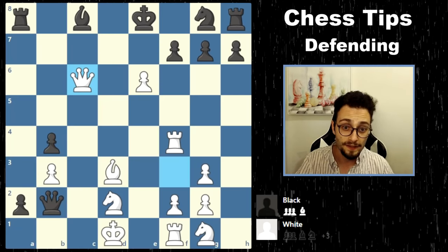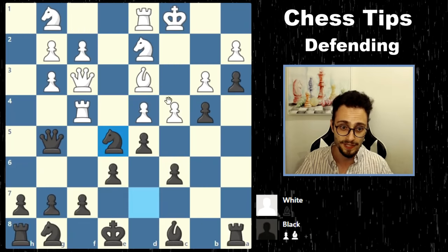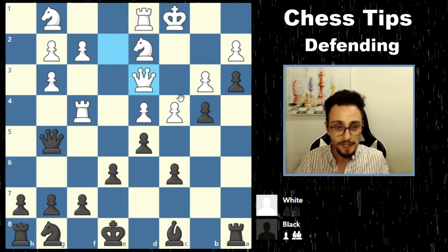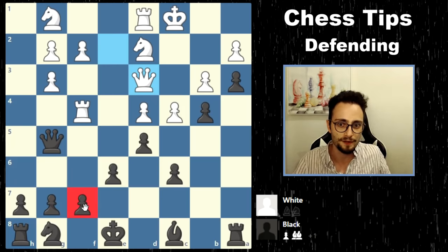In this game, the move Knight takes E5 would have been a stunning counterattacking shot — a brilliant move in this position. And if you don't take the knight and you just move, then you chop down the bishop, you've removed one of the attacking pieces and you're not really worried about the threat anymore.